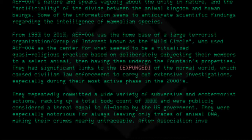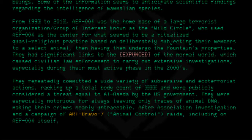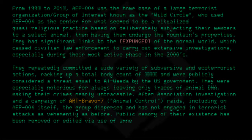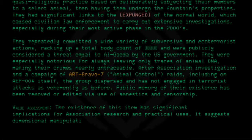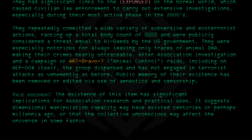After association investigation and a campaign of ART-B7 animal control raids, including on AEP-004 itself, the group dispersed and has not engaged in terrorist attacks as vehemently as before. Public memory of their existence has been removed or edited by use of amnestics and censorship. The existence of this item has significant implications for association research: it suggests dimensional manipulation capacity may have existed centuries or perhaps millennia ago, or that the collective unconscious may affect the universe in some fashion unheard of previously.